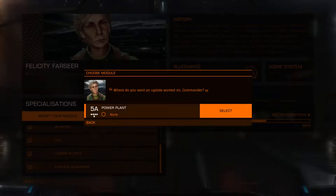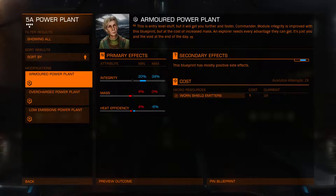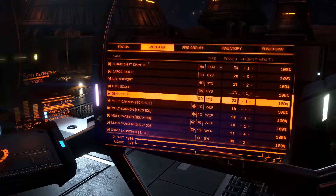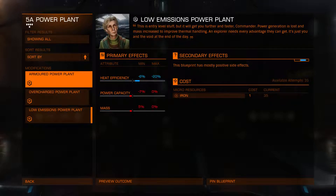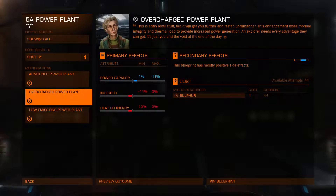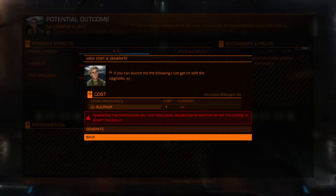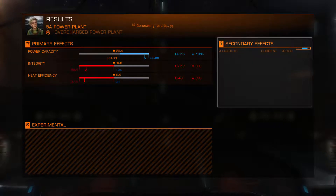Let's go to power plant now. We've got a decent 5A power plant but nothing on it. Armoured puts the integrity up, increases mass, and can vary the heat efficiency. Overcharged can add more power — do we need more power? I think the answer is yes. Low emissions lowers heat and power, so we don't want that. We want overcharged. Integrity goes down, heat efficiency goes down — we don't care. We need sulfur to do it. We definitely want to hit this up to about 22 — this would be very good and will certainly help with things not running out of power.